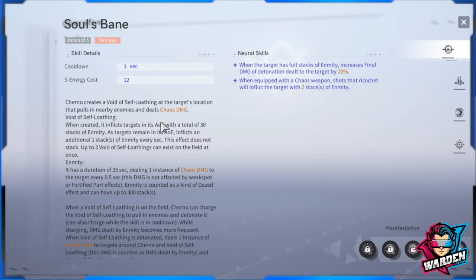Let's start with Soul's Bane. Most of her skills deal chaos damage. This is the meat of her kit — her standard skill — so you need to understand how it works to maximize her. There's a cooldown of three seconds, which is short. If you need to deploy voids faster, you can lower the cooldown, but three seconds is generally enough. Energy cost is 12.